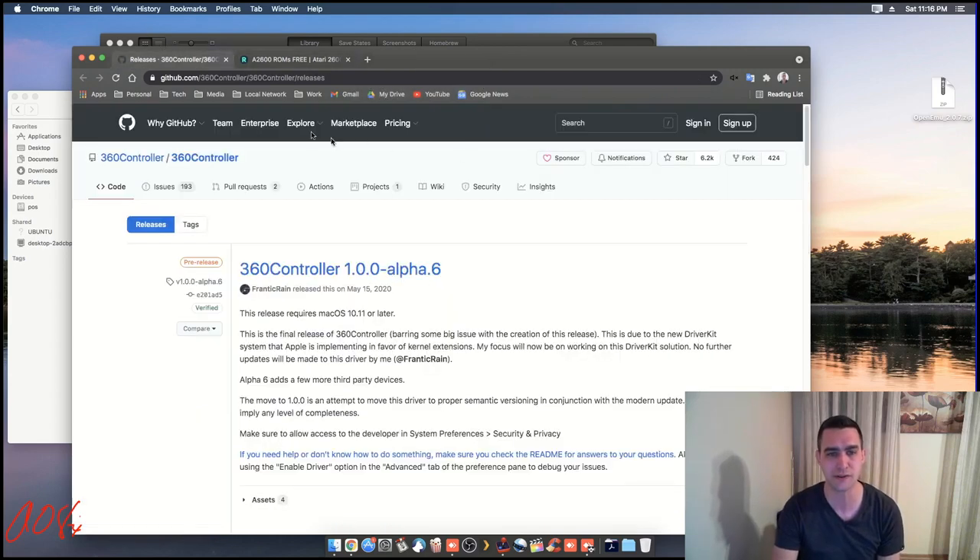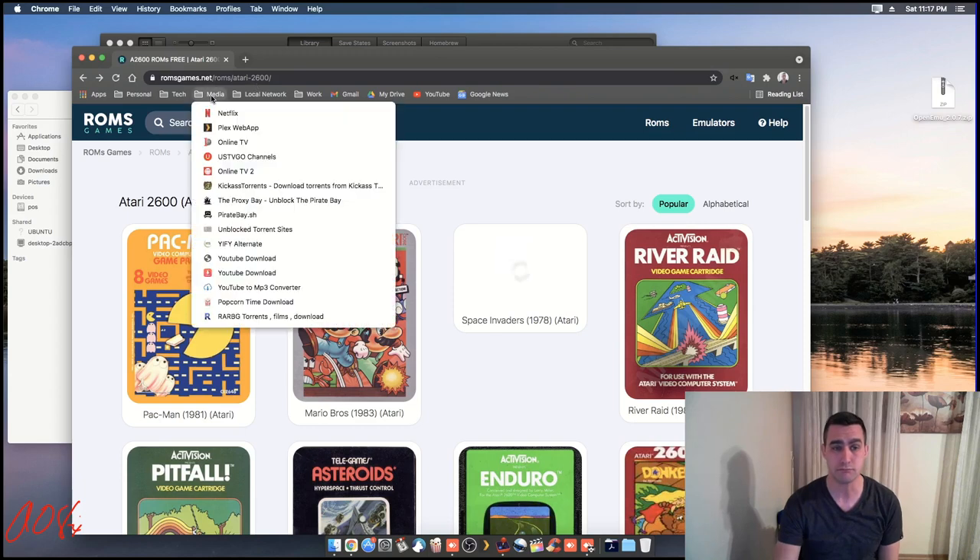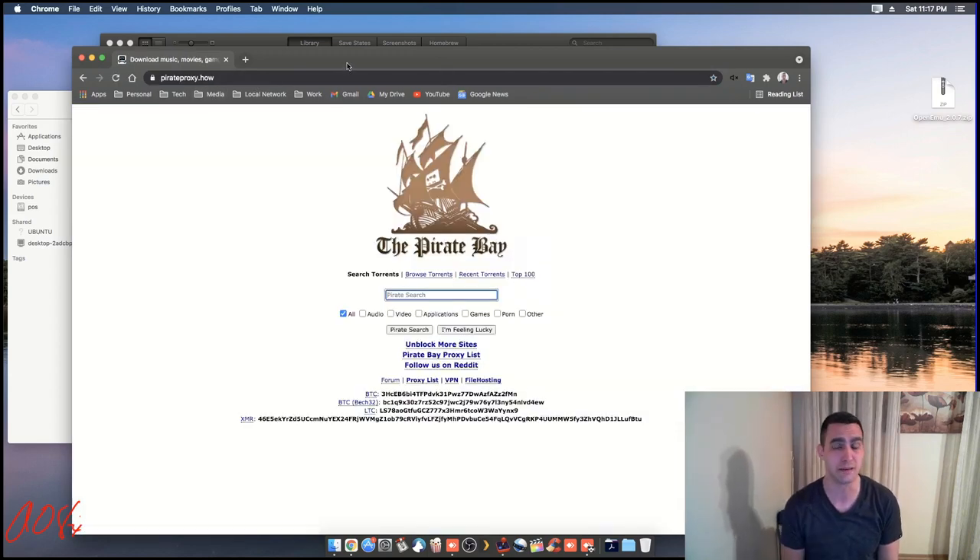I won't go into how to find ROMs because that's sort of questionable in terms of legality. People who look for ROMs of games find them pretty easily using Google searches — I only have copies of ones that I've paid for and have hard copies of. Sometimes you can supposedly download files that have hundreds or even thousands of ROMs all in one. That brings up the question: if you're downloading stuff from sources you don't know, is it possible to get viruses? Yes. Should you be careful? Probably.